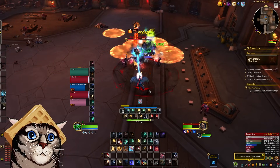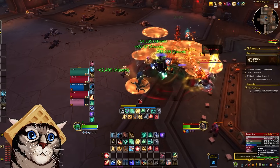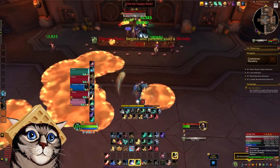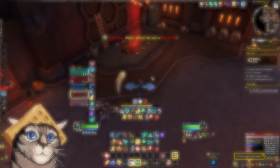The hero tree is the first obvious thing to look at, and it brings a ton of compelling choices and gameplay options. They really nailed the hero tree, boosting some of Preservation Evoker's weakest points, I think. The trees are very different, so I'm just going to look at them one by one.